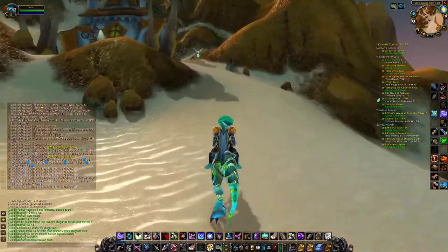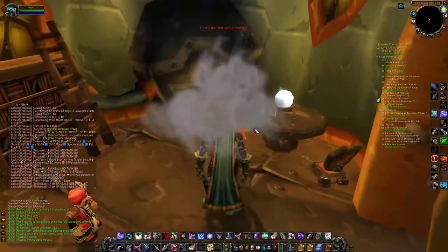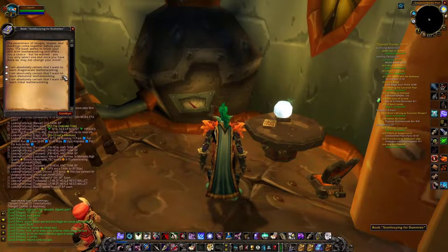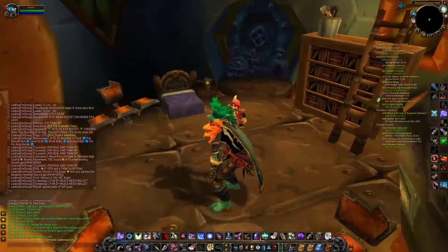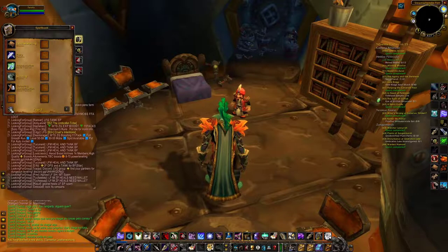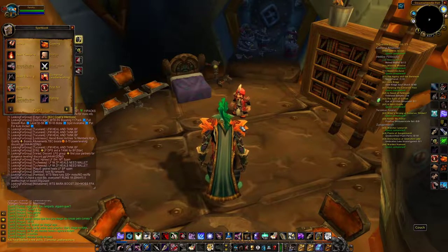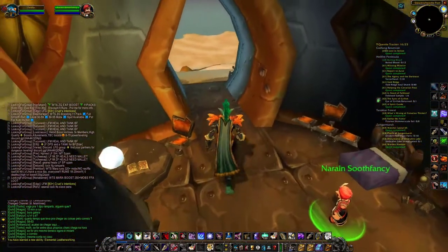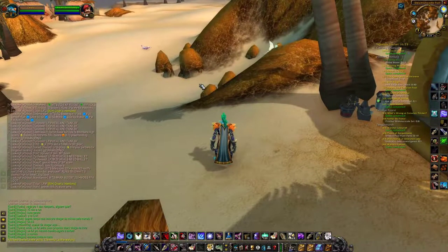I had hoarded the introductory fee materials for both elemental and dragon scale because I wasn't sure which one I was going to end up doing, but you actually don't have to pay that any longer. You just click on this book, select the one that you want, and you have officially changed your mastery. As you can see here, I am now elemental leatherworking.